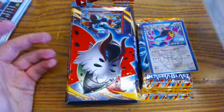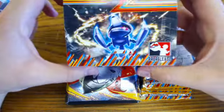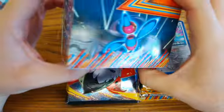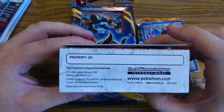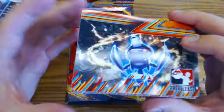and four Booster Packs. Let's first take a look at our Deck Box, which has the artwork from the packs on all the sides, tells you what set it's from on the top, and you have a spot to put your name on the bottom, just to make sure you don't lose it.